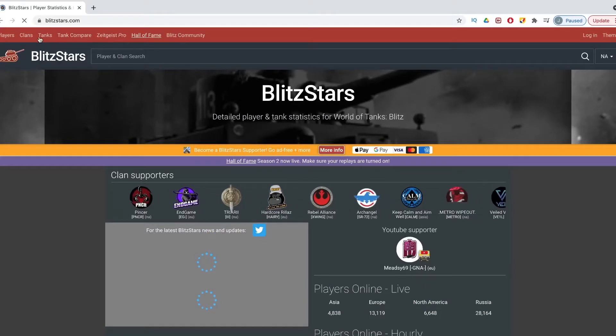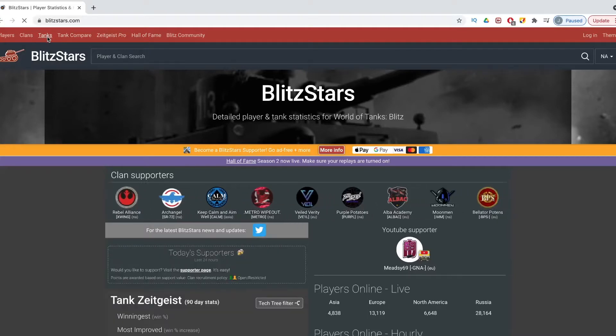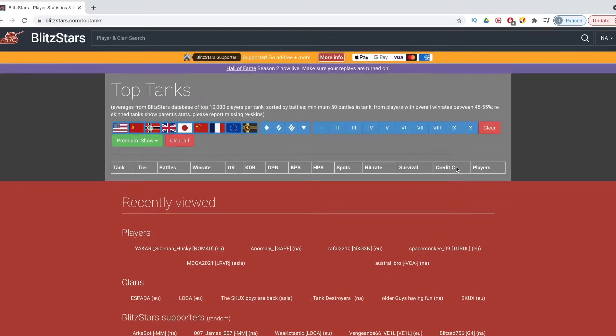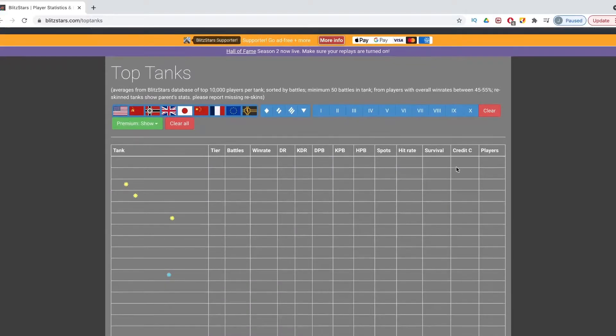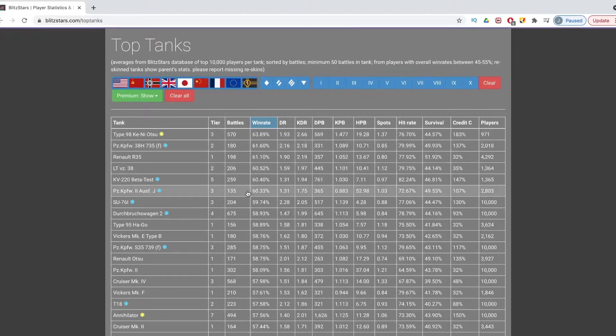In the top bar, you will see a few different options. In the tanks tab, if you click on that, it will take you to a list of all the different tanks in the game and their stats too. It gives you all the tanks, their battles, how many people play them — I had no clue that many people played the Kenyatsu — damage ratio, damage per battle, all those nice things, including credit coefficient.